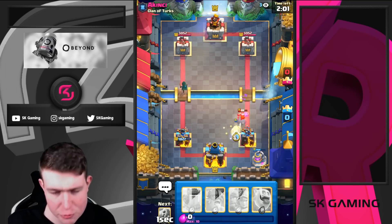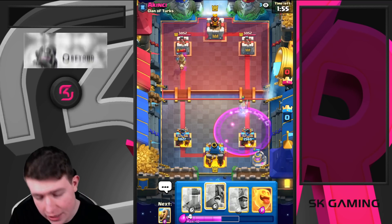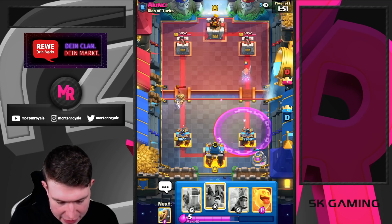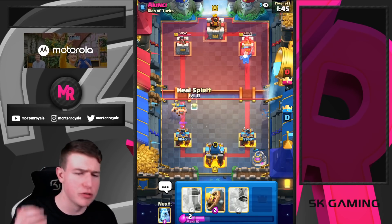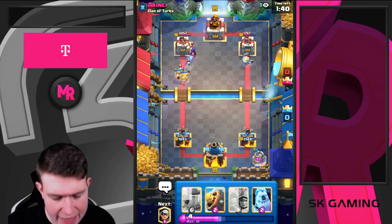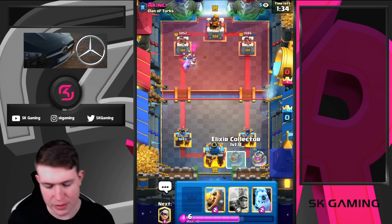What's really nice with this deck is that even if you're kind of over-committing on defense, you still get a counter push. With bridge spam decks in general you don't really mind over-committing because you can always get a counter. Even if it just goes against a fire split, you normally get a positive elixir trade out of that. And three musketeers with the e-babs is also a type of bridge spam deck.